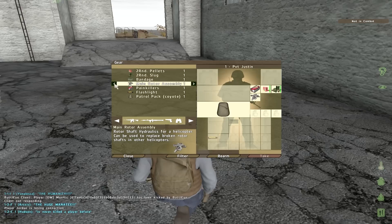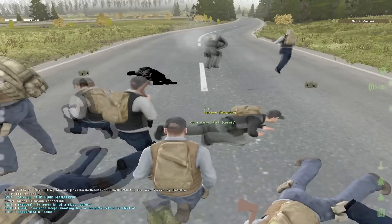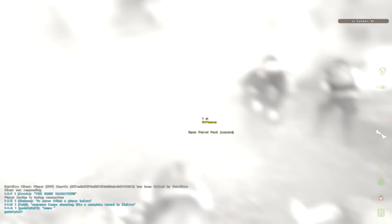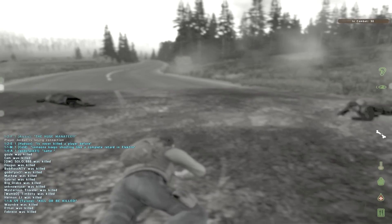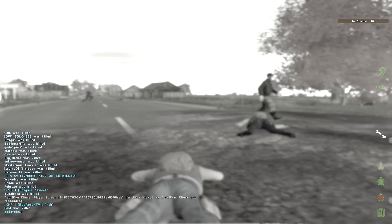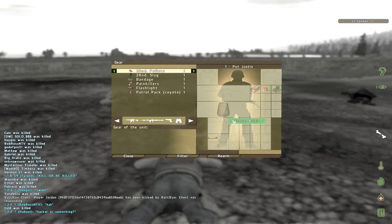So to drop it, you just gotta right-click — usually you can right-click and then drop it. But this one... oh my god, what the fuck is going on? Oh no, oh no. This is not what I needed in a tutorial. Oh my god.